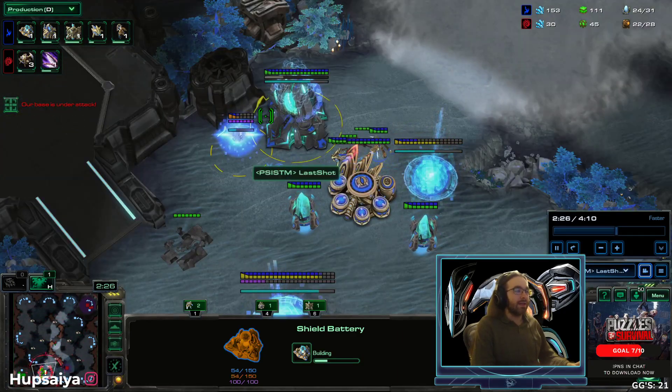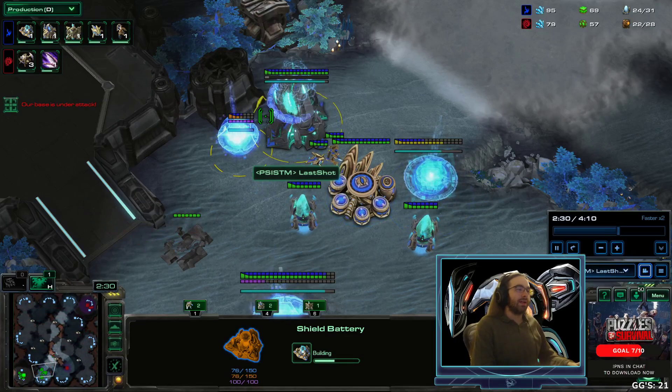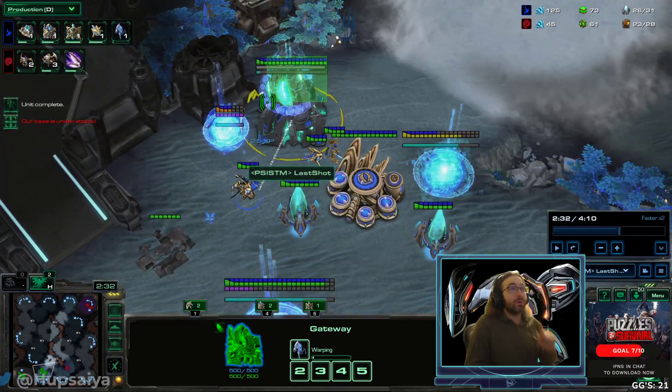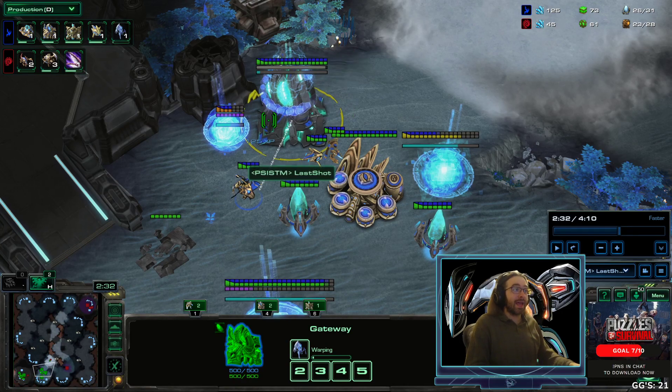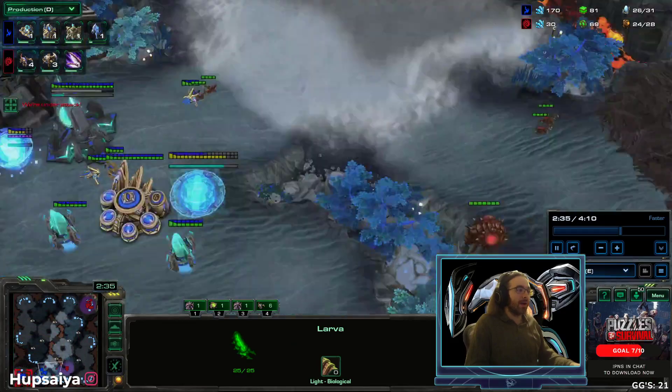We do the little dance with the zerglings and the zealot — we really don't want to let these zerglings into our base because that would be very bad. I end up letting my opponent get in, which is bad, but it's okay. We build the stalker and chrono boost it as well. If you have problems with this, be sure to write this stuff down.